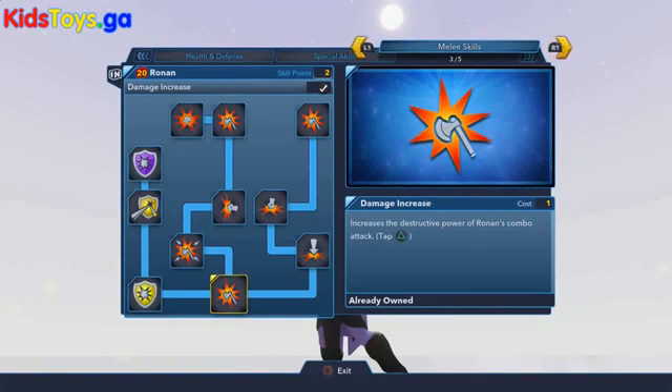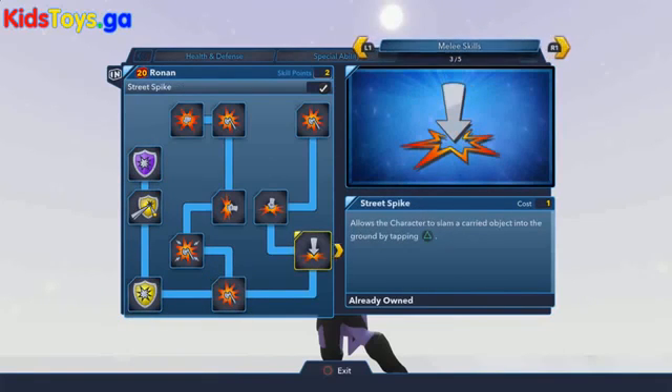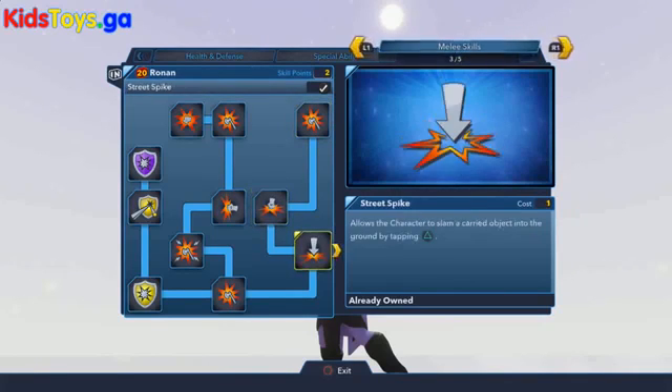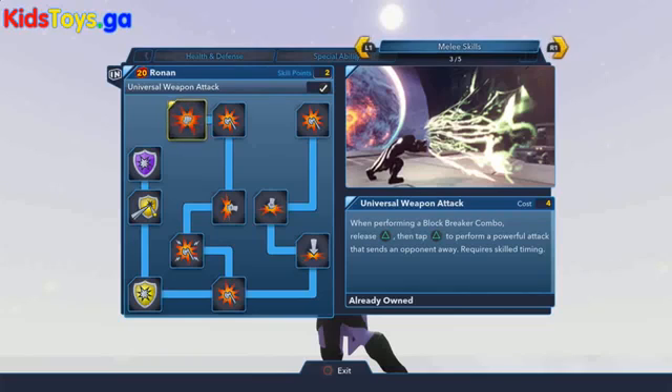Over in the melee skills is where Ronin really shines. He's got some great stuff such as repel, ricochet, and block meter, as well as the ability to unlock his ground pound — the Accuser Attack — and adding an additional attack to his three-hit combo, giving him a block breaker. And if you utilize the block breaker and do a carefully timed combo after that, you can unlock an additional attack with Universal Weapon Attack.